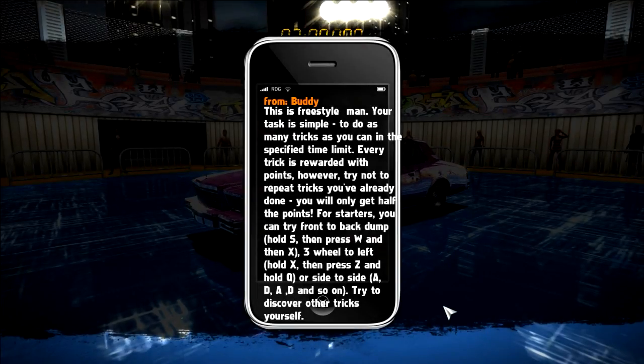As you can see, my text messages run off of my phone. But this is from my buddy, Buddy. 'This is Freestyle, man. Your task is simple — to do as many tricks as you can in the specified time limit.' So they reward us with points for every trick. But we try not to repeat tricks that we've already done, because that's not Funky Fresh. So, for you people out there that may not know how this is done, you can try to do a front-to-back dump by holding S and then pressing W and then X. It's a very simple combo.